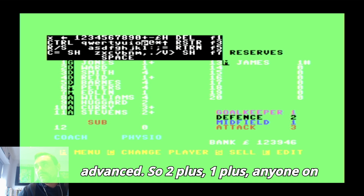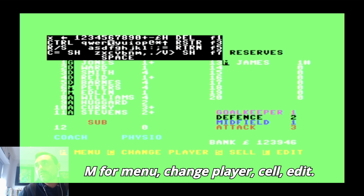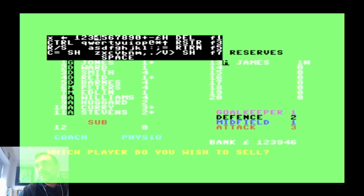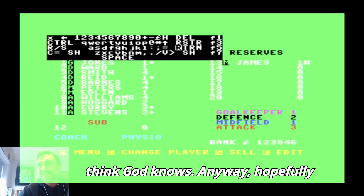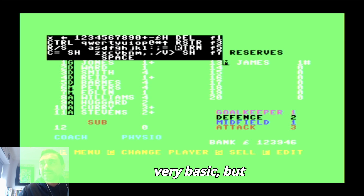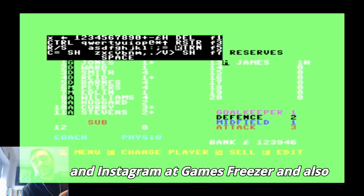Menu - change player, sell, edit. Which player do you want to sell? We'll go with number nine, one of the forwards. Press return to see if he sells. I think that's him gone. Hopefully you've enjoyed the very swift 10-minute taster on this one. It feels very basic but it's got a lot of ideas that maybe didn't come together at the right time. If you enjoyed this, please like and subscribe - it really helps us out.